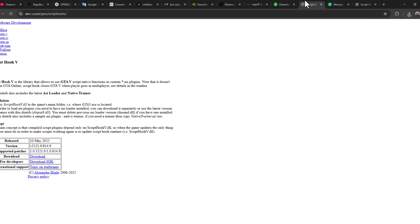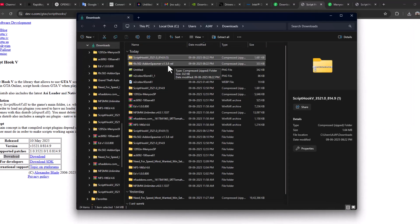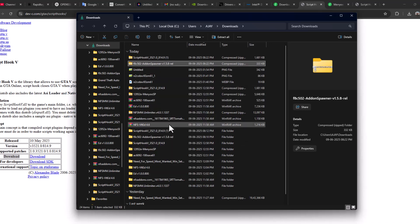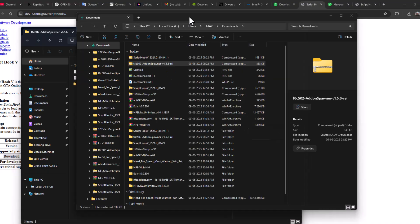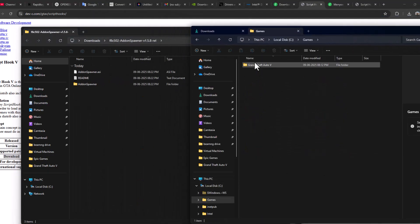For the second link, next to download, select the download option and download Script Hook V. Inside the folder icon, right-click on the downloaded file and select Extract All. Select Extract. Now find the game folder — I saved mine in the C drive, here is the game folder.